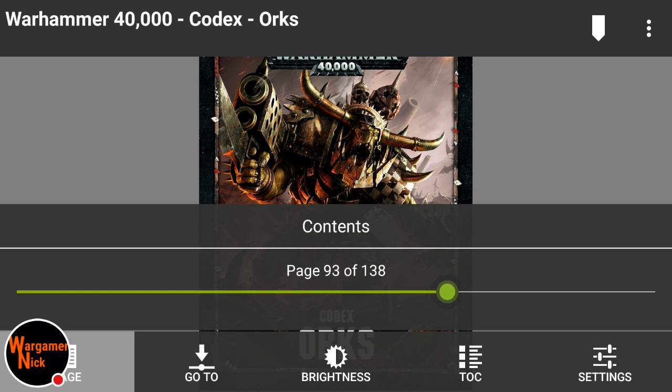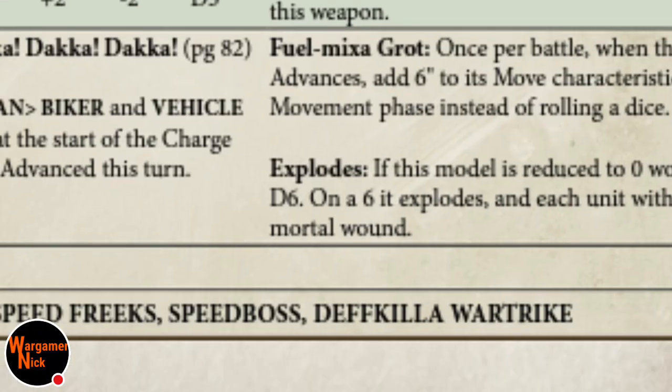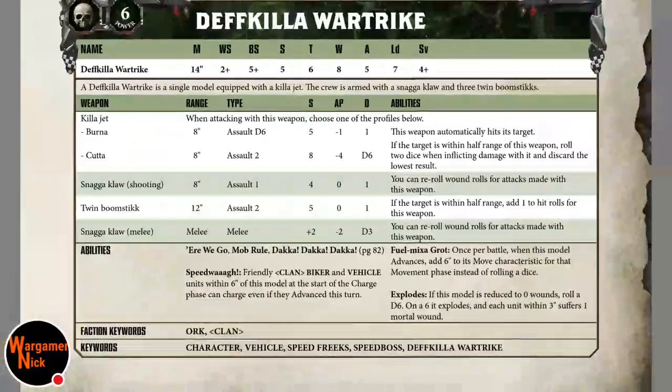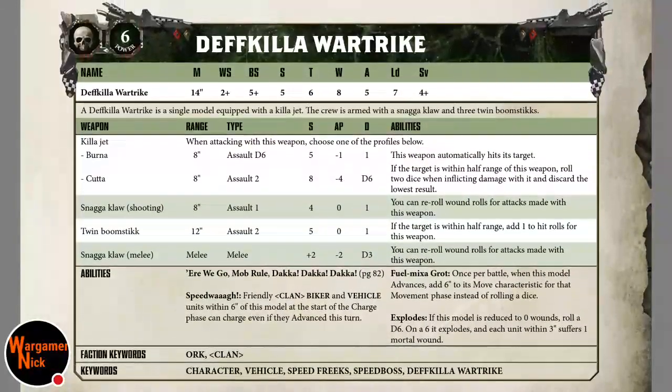As discussed in previous videos, the way the reader works it's possibly page 89, because it counts the cover as a page. There are other stats here but we're going to be looking at the Death Killer War Trike. If you'd like to do a screenshot of the rules, go for it now.